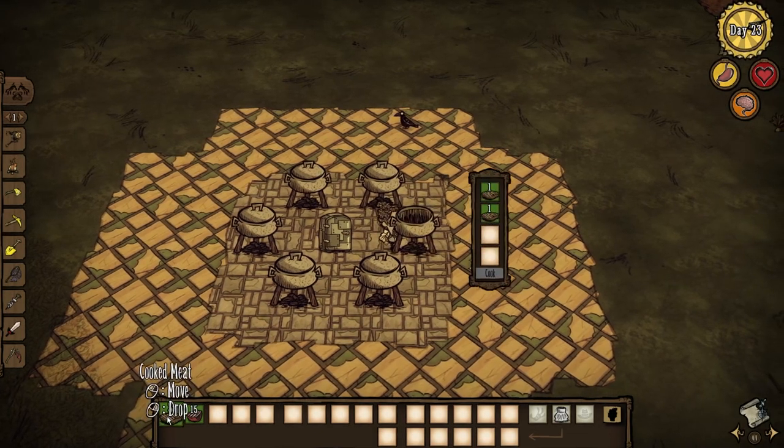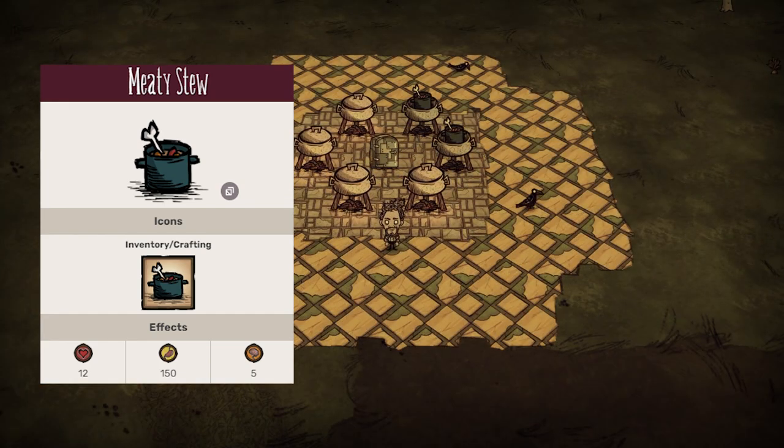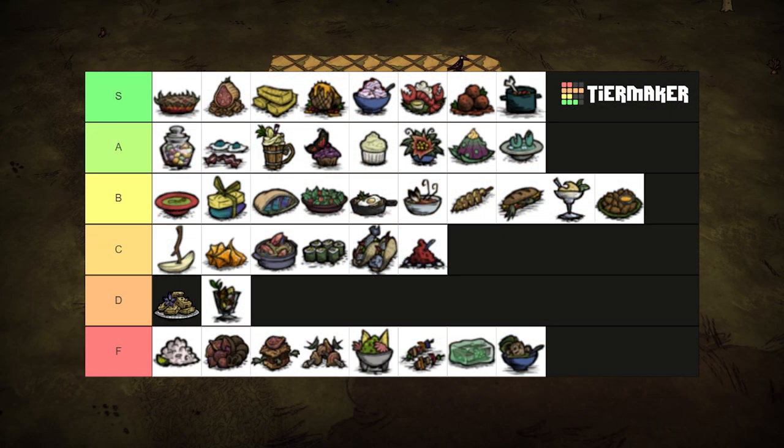Who needs veggies? With 3 meat and 1 filler, meaty stew satisfies and quite well. It has one of the highest hunger restorations in the game with 150 hunger. I usually make a few of these to eat as Warly so I can focus on food less. Once my memory timer is up, it only takes 2 of these to completely fill me up. Plus, meat is everywhere. S tier.